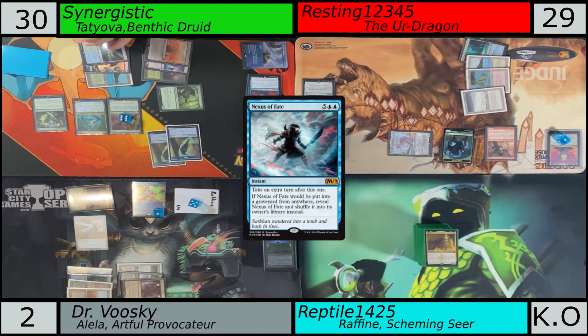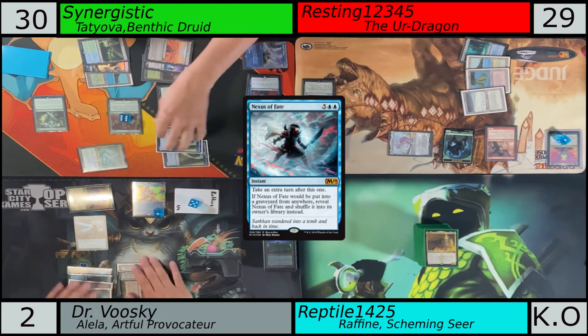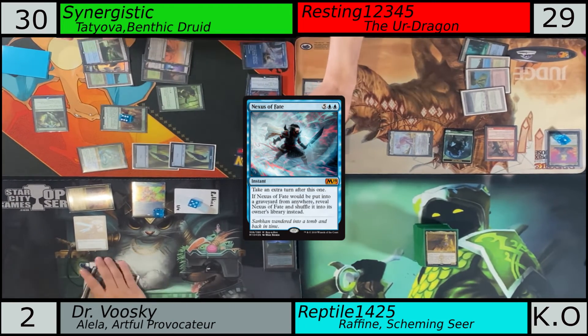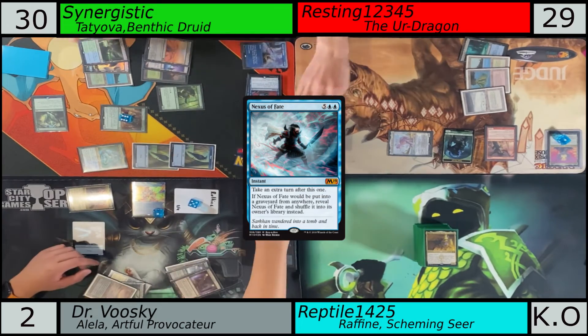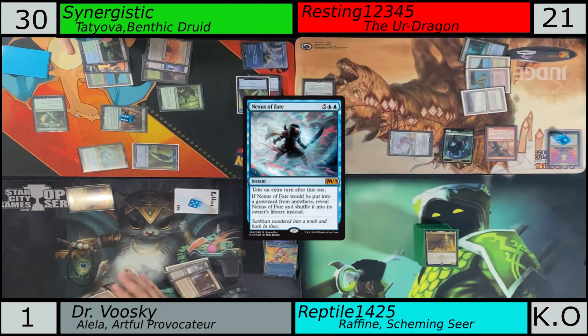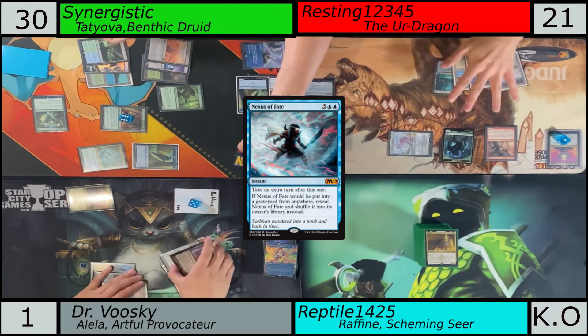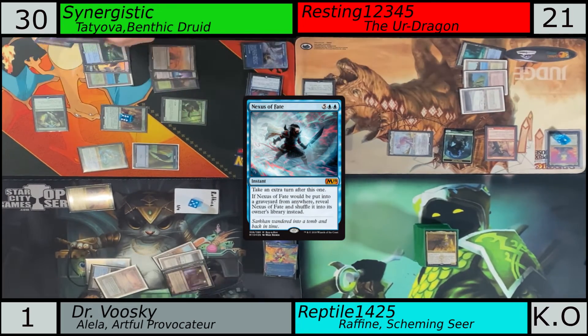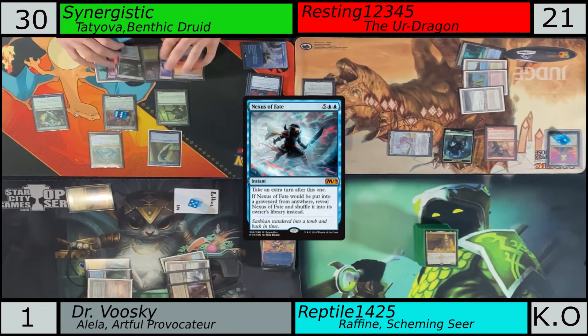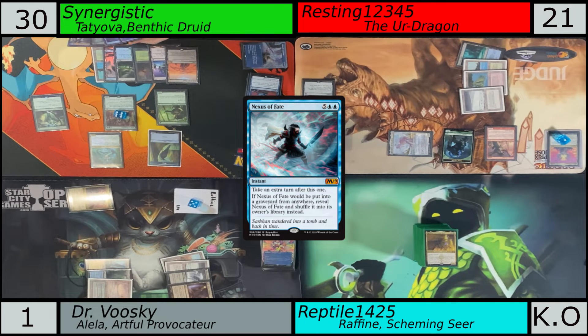Back to the game — this is where everybody's here. I went to combat, did some damage. Then I cast another extra turn spell — Nexus of Fate. I think Dr. Wooski is down to one life. He's trying to block as well as he can. Dead on board — you do have an extra turn. So he's dead on board. Resting took a little while — he thought I'd already taken an extra turn, and I'm like, I have another one. This is our turn.